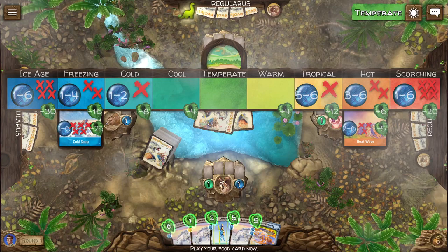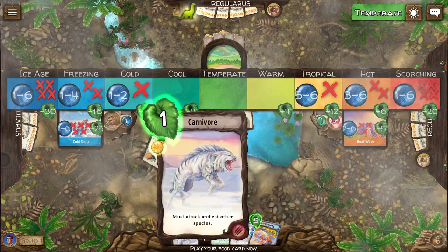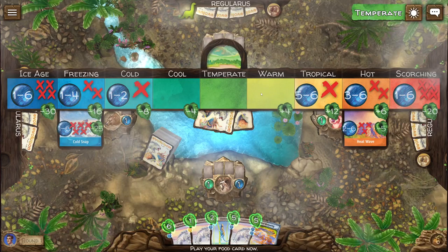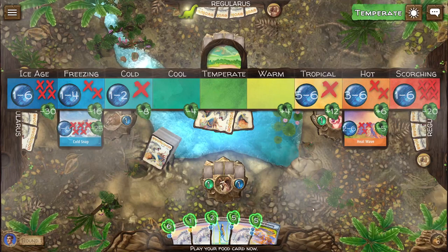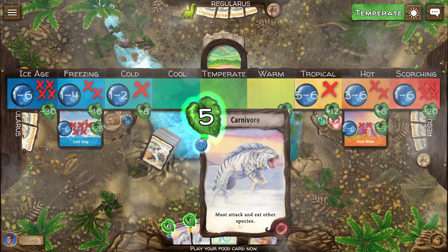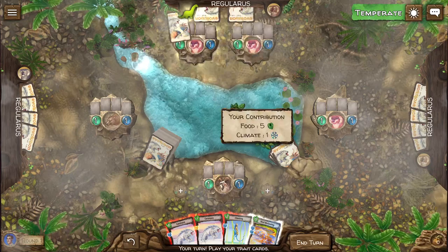Also, because we are playing climate, this card will also contribute cold or warm points towards the climate change. After everyone puts a card in the center, we will turn them over, count the amount of food we have, and then also count the amount of snowflake icons and sun icons. Whatever is more, the climate — which you can see on this axis over here — will shift in the respective direction, which will have effects on the food available in the watering hole. We will not be able to use the card that we are discarding, so we need to make sure we keep the cards we want to use.